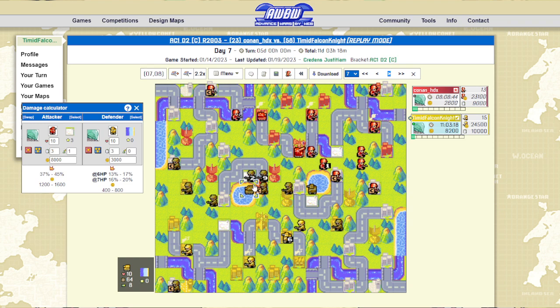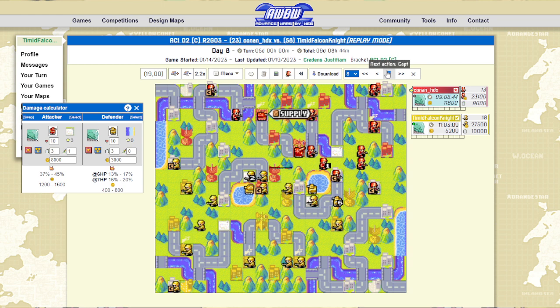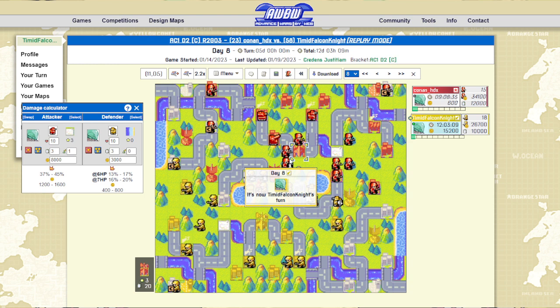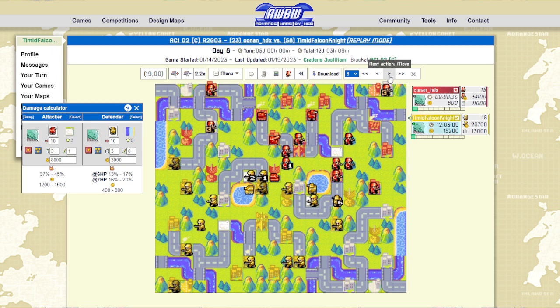He isn't even able to get the burst strike on this tank because I have infantry here. Then I just move these guys to the right so he can't really advance past this property. It's also forcing him to build a battle copter. He's keeping his tank back for right now — which is smart — so I can't really attack into anything in this area with his tank. This is a very good defensive play, but it is allowing me to build an income lead.